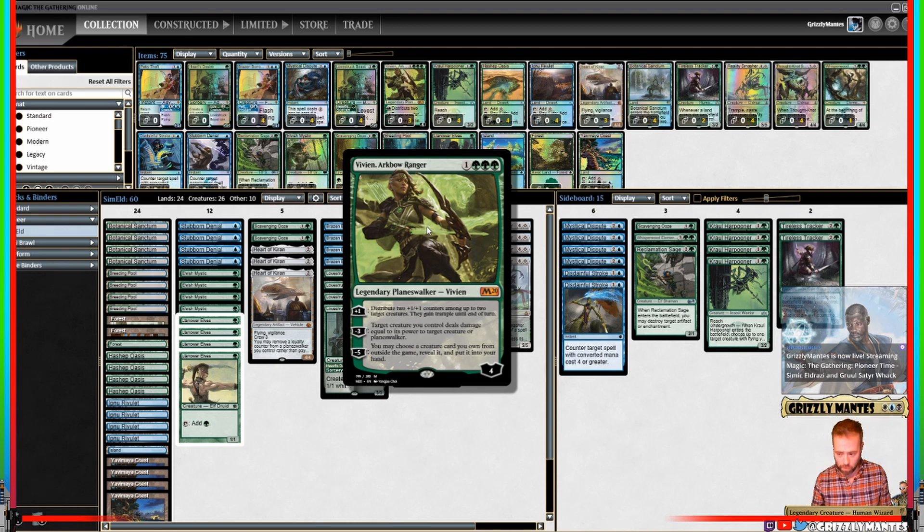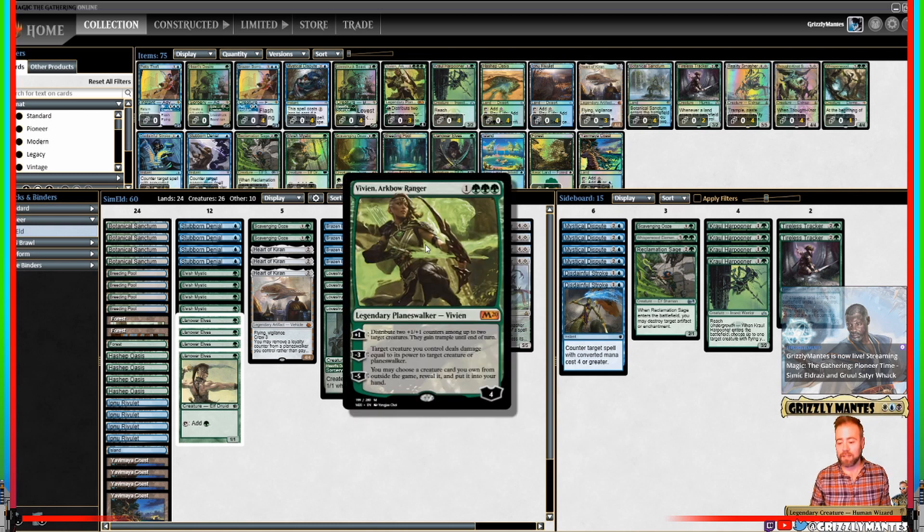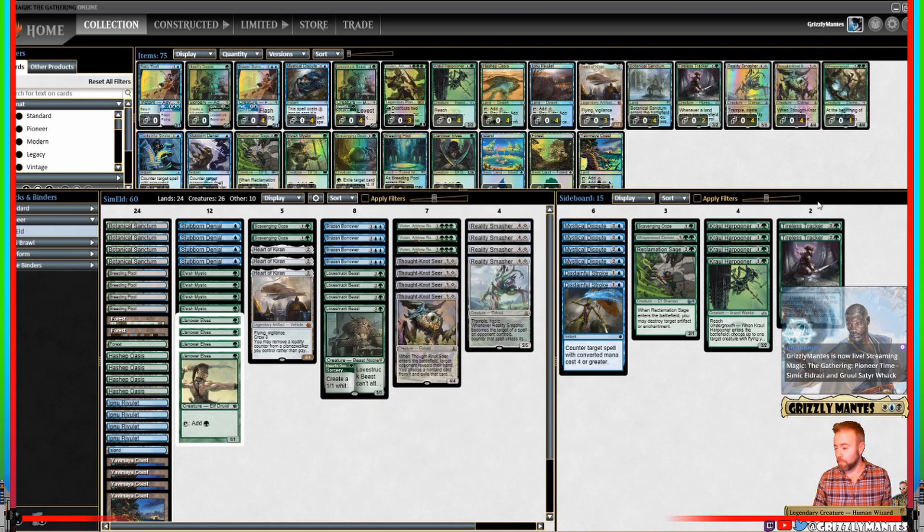Vivien puts +1/+1 counters on your creatures and gives them trample — not bad. Minus 3 allows your creature to deal damage equal to its power to an opponent's creature or planeswalker — it's not a fight, it just deals the damage. The minus 5 is so cool: it's a wish for a creature from your sideboard or outside the game. However, it's your sideboard — your wish board. We'll get to that in a second.